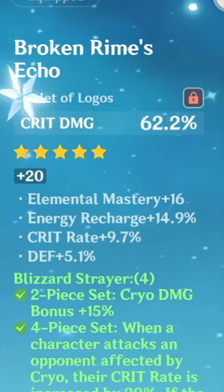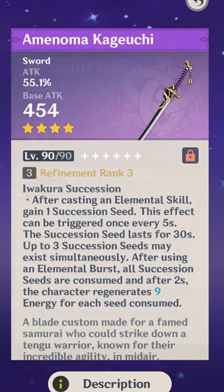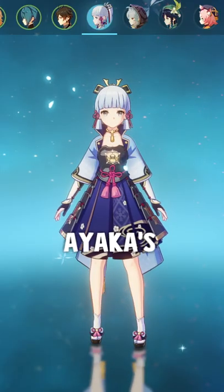Her best weapon is Mistsplitter, but there are lots of other weapons that work perfectly fine with her, like the Amenoma Kageuchi, Blackcliff Longsword, and the Jade Cutter.